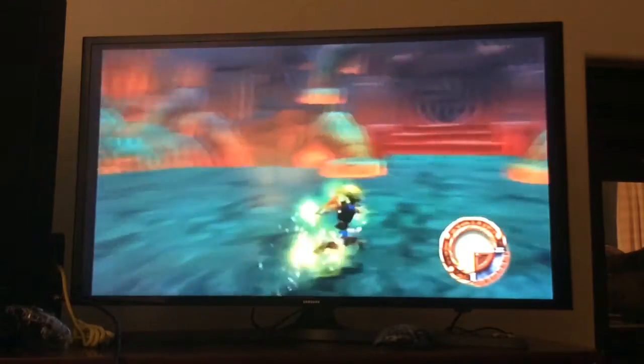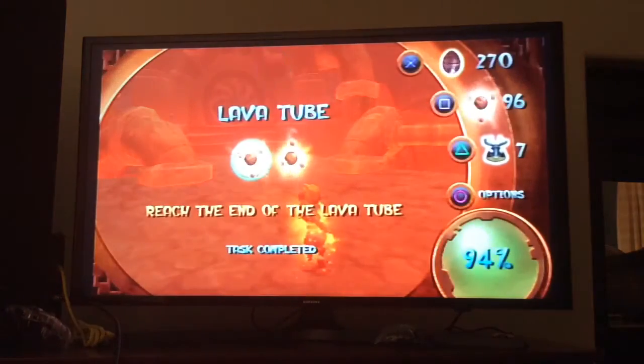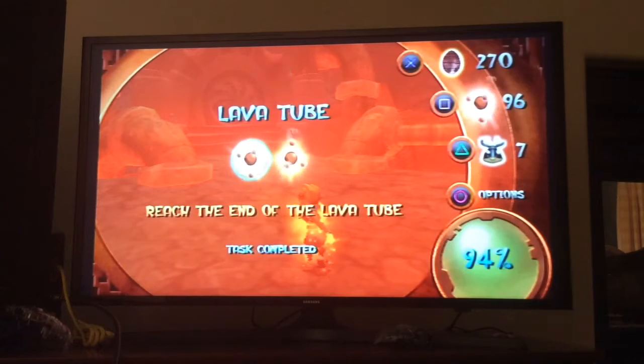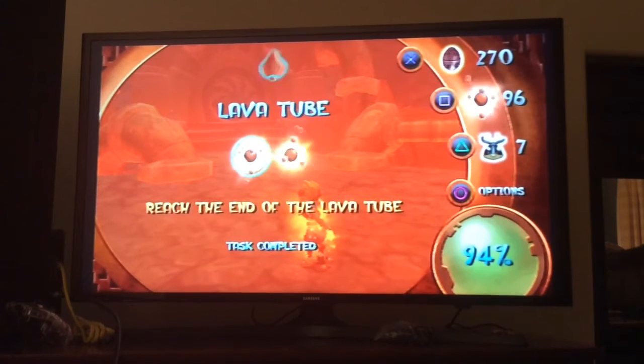Alright, so that's it for this part. Up next we have the final area of the game, which is Gaul and Maya's Citadel, so that should be fun. In case you missed any orbs or power cells that you want to go back and get, you can use the warp gate there if you need it. That's it for this part, and until the next part I'll see you guys next time. Once again, my name is the California Cougar, and always remember, it's the California Cool.